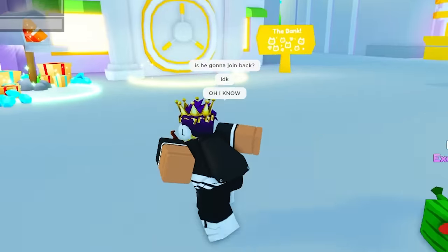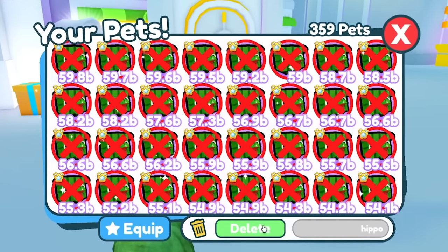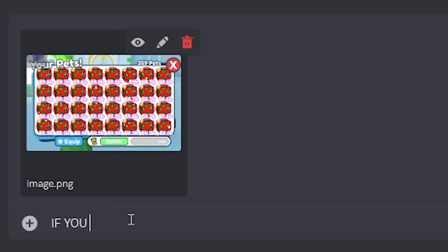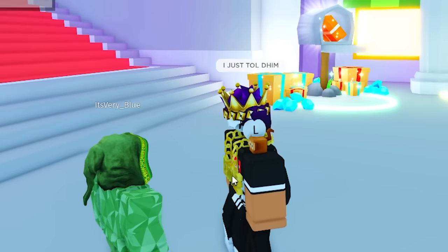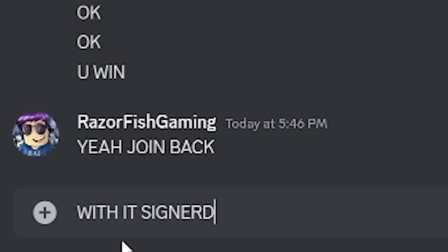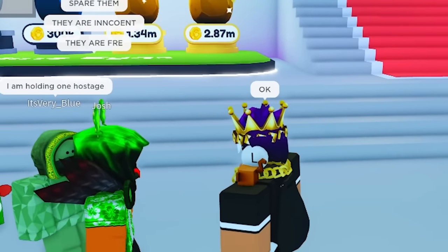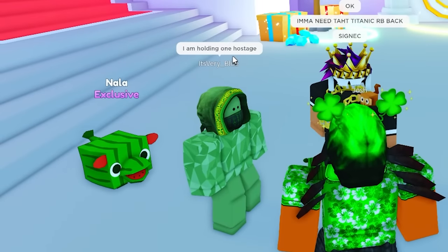Oh, I know — I know what to do for revenge. I have all these Hippomelons right here. I'm gonna show him I'm gonna delete all of this. I'm gonna go and take a picture — if you don't join back, say goodbye to these. I just said it in the DM — join back right now, or else I'm deleting. He said no, no, no, no — okay, okay, you win. Join back with it signed. I need that thing signed. Okay, here he is. Spare them, they're innocent. I'm gonna need that Titanic Rainbow back, signed by the way. I'm holding one hostage.